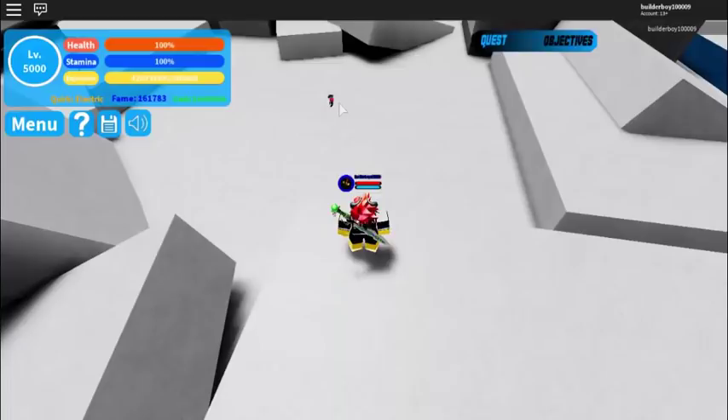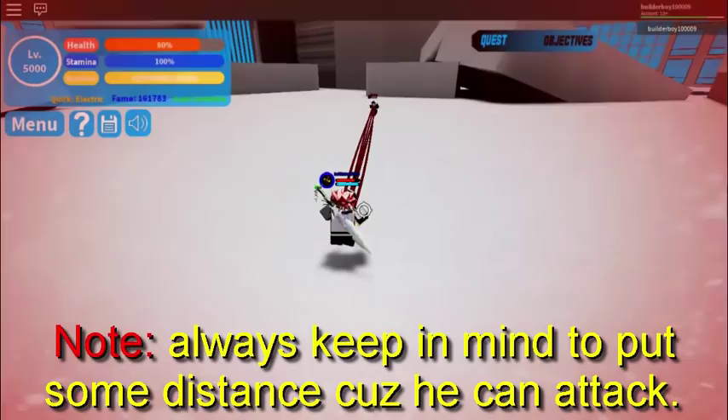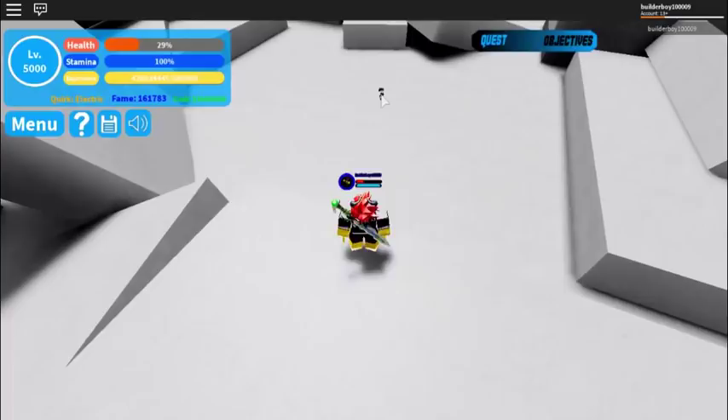Always remember, if you go near him he will attack you — as you can see, he just attacked me right there. So make sure to maintain your distance and just keep shooting until he's dead. I'm going to fast forward this. Alright guys, we've killed the All for One boss, and now we have one more boss to test.